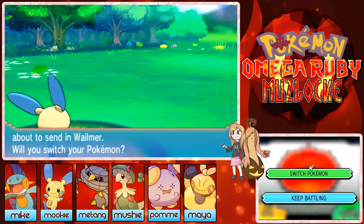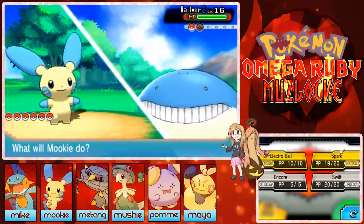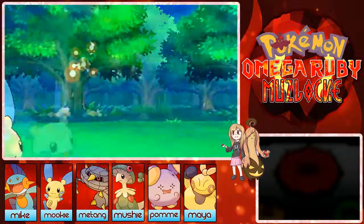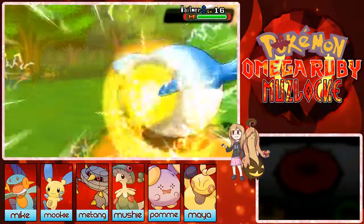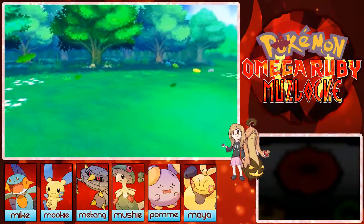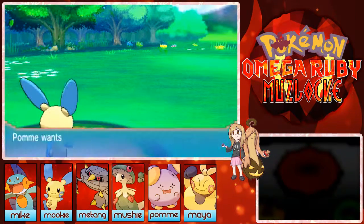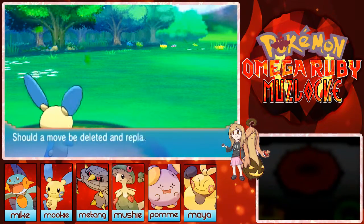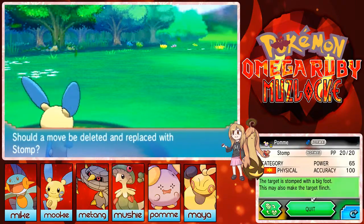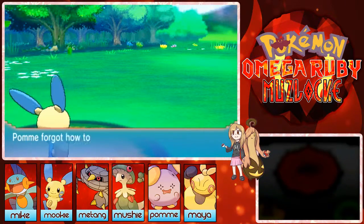I want to get a Wailmer but then I can't evolve into Wailord. I'm so sad — I like Wailord though. I'm much faster than Wailord or Wailmer anyway. Pom wants to learn Stomp — I like that, especially because I like the flinch chance, except when people flinch me.